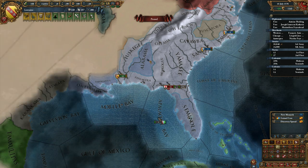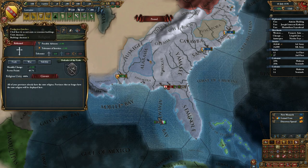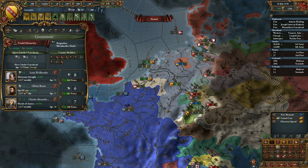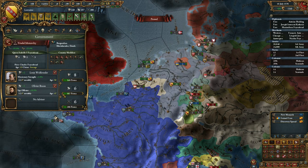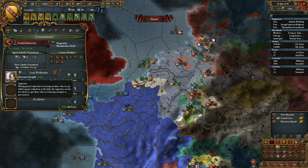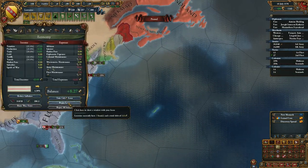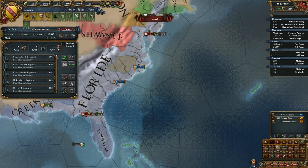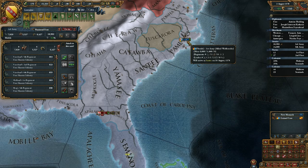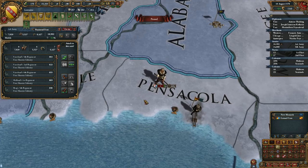Are we converting anything right now? Because if not, I'm going to kick that conversion advisor. I'm especially going to kick that military advisor — he's not needed right now, we have more than enough points. We don't need diplo points — we need admin points, because a lot of things we need right now require that kind of stuff. Hopefully our colony is going to be able to deal with some of this on its own.